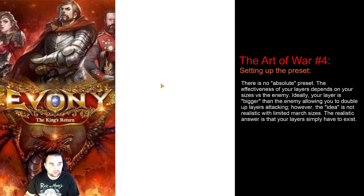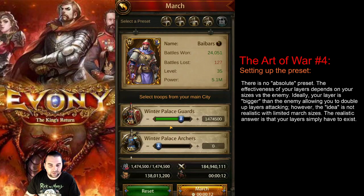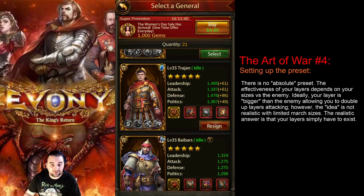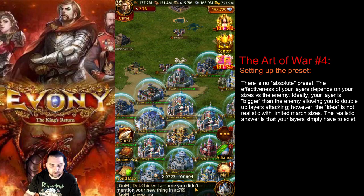I will also mention that in the other video when I was making it, I noticed something I hadn't seen before — that the march preset has changed a little bit, at least unless I didn't know how to use it before. So what I suggest you do is figure out what your actual march size is. For me, it's apparently 1,509,500. You want to figure that out by using the appropriate general. The general I'll be using for my ground march is Trajan, so I make sure that he's there — it'll tell you his march size: 1,509,500.